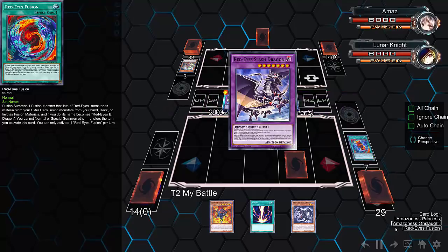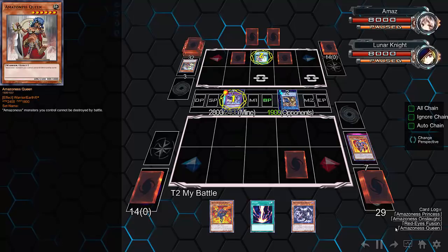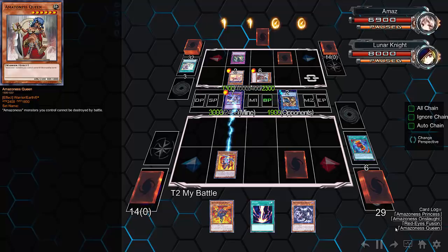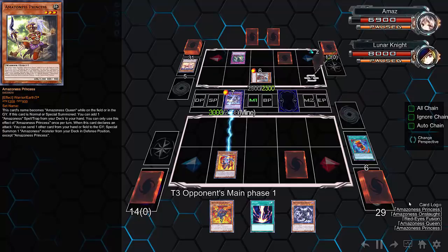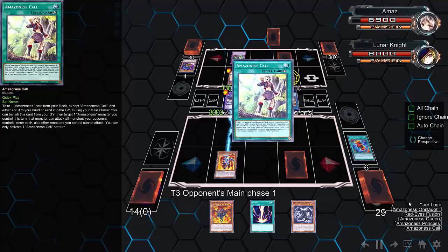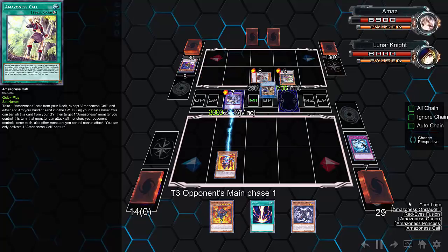He goes for Cards for the Red, then activates Red Eyes Fusion. He gets a card from his graveyard — Amazonist Call gets him a copy of Queen, which gets summoned. Pet Baby Tiger is summoned back from the graveyard as well. Mrs. Radiant triggers and pays for itself. Then he goes for Spy, summons the Princess, gets Baby back, and Heavy Dust Storm clears out his opponent's back row.